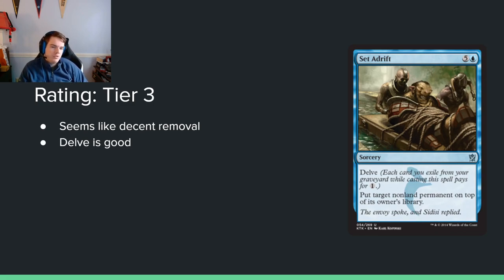Set Adrift — 5 and a blue for a sorcery with Delve. Put target nonland permanent on top of its owner's library. Delve does have diminishing returns. We've seen this effect at four mana, and as a sorcery it's whatever, but at four mana it's a fine card. This is probably going to be a fine card too and shouldn't be much better than that. It should be decent.